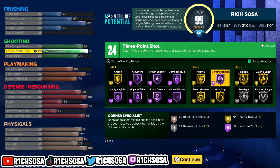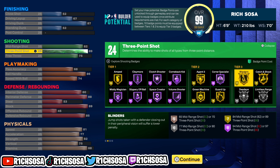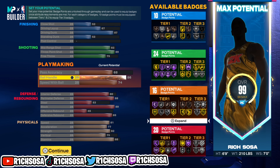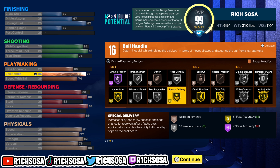On the offensive end we'll be able to get the pro contact dunks. The total badge count is 70 badges before anything added — that's before adding plus four from becoming a starter or anything from extra seasons. That really says a lot about what this build is going to be able to do.